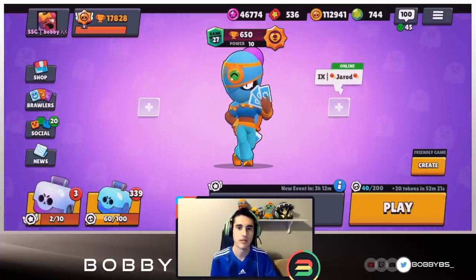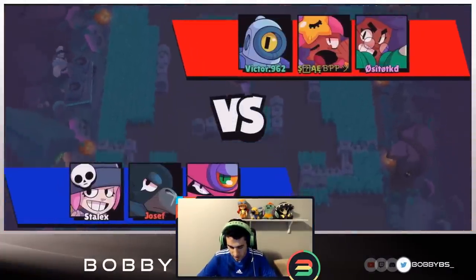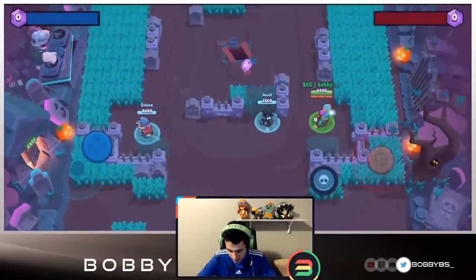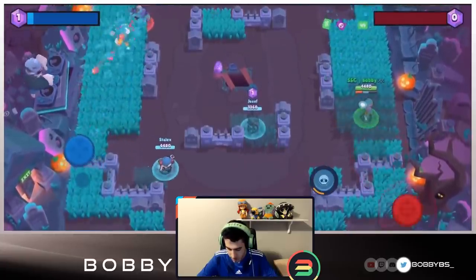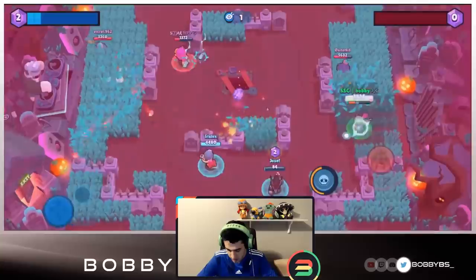Here we go into the first game. Obviously we're going to be facing harder teams as we're at the 650 trophy range, and we're playing with a Crow and a Penny - obviously not ideal as a mid and a lane. Tara got a buff recently, and basically what you want to do is chip away until you get her super, which is how she wins lanes.